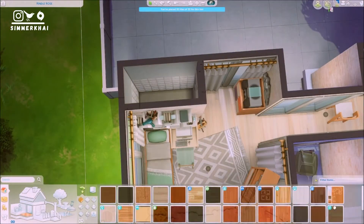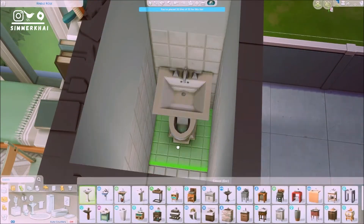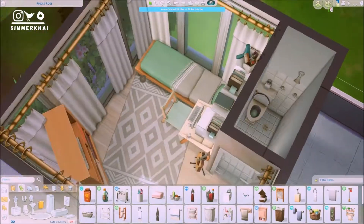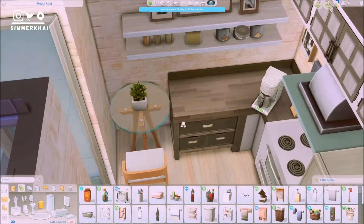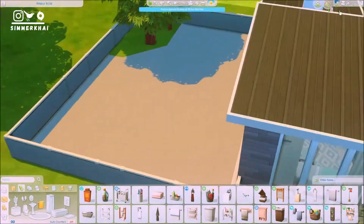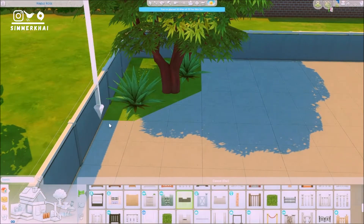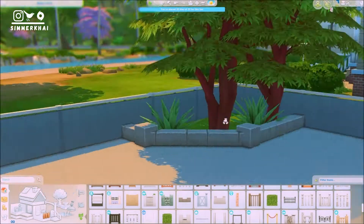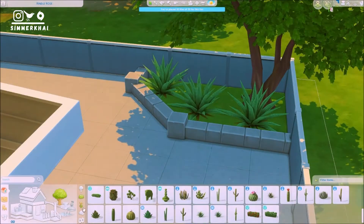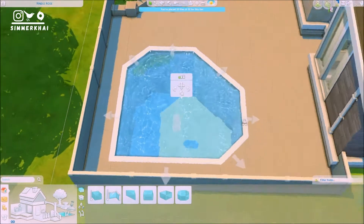I also ended up using that table from the Tiny Living Stuff pack, which is really nice — it's a glass table at bar height. Over here is going to be the bathroom. I need to make sure it works because the way I placed the toilet and also the shower stand from the Discover University pack is really close together, so it's quite a compact space.